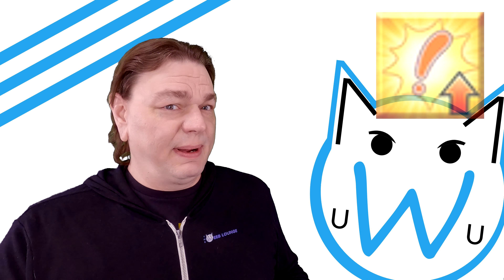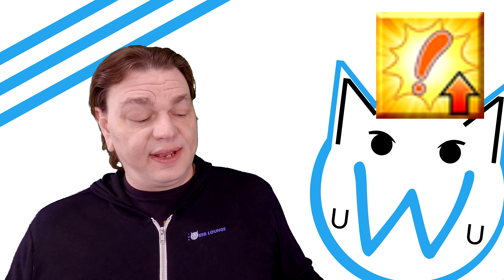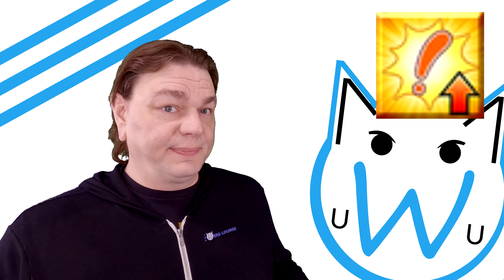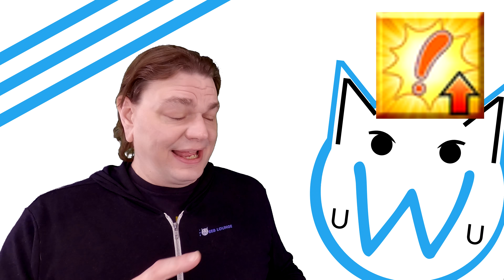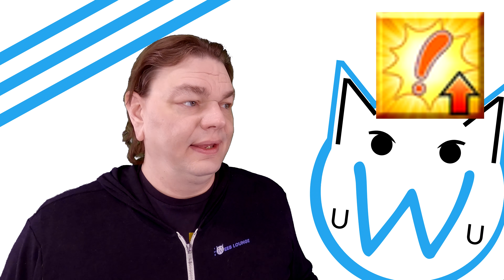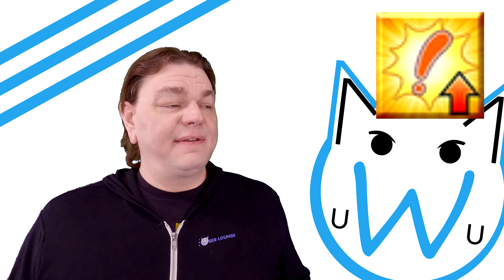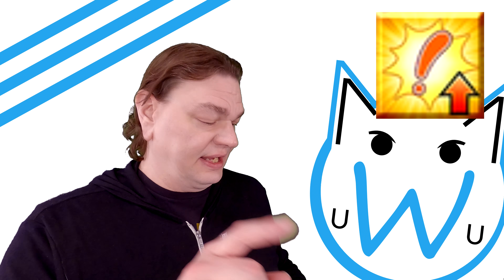First skill — and remember this is a support character. It increases one ally's critical damage for three turns, up to 50%. That's pretty significant. It also charges that person's NP gauge by 30%. I've had this character for a long time and I've used this skill plenty.